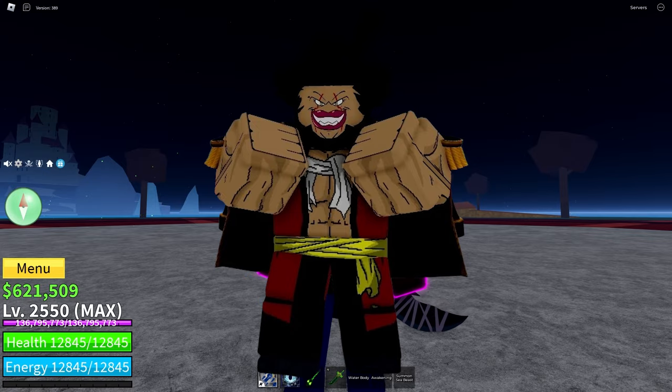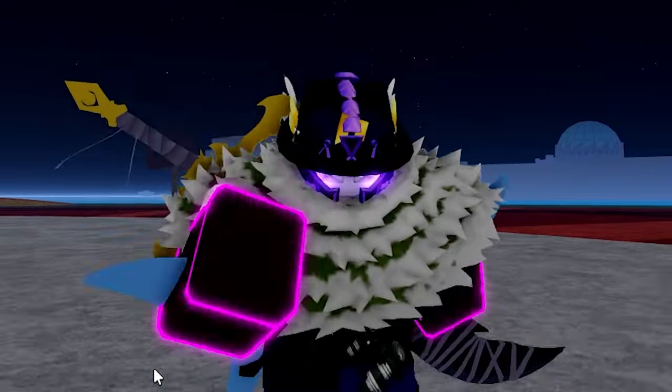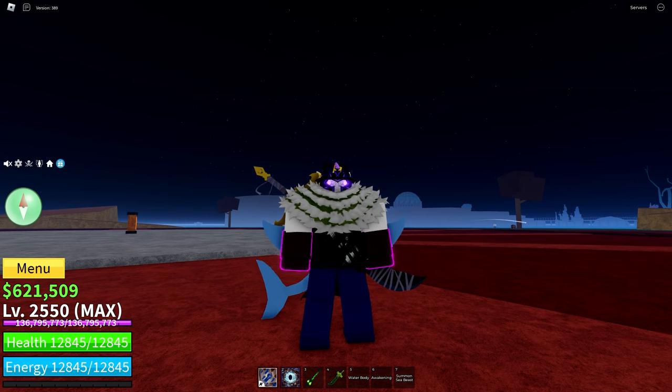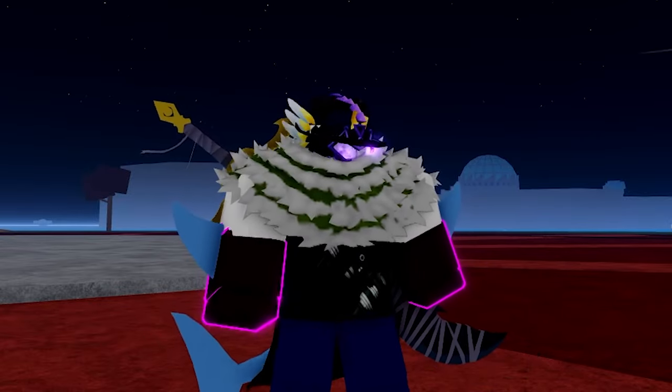Darkbeard is a raid boss with 305,000 health and uses an old version of Dark Fruit moves. He gives around 50,000 belly, 1,500 fragments, 3 levels, and a dark fragment when killed, along with a chance for a very rare dark coat accessory.